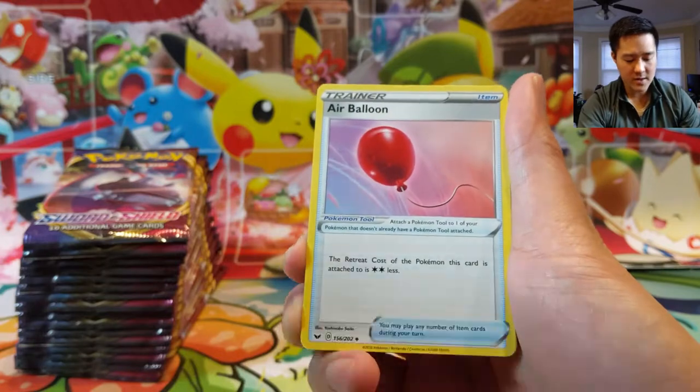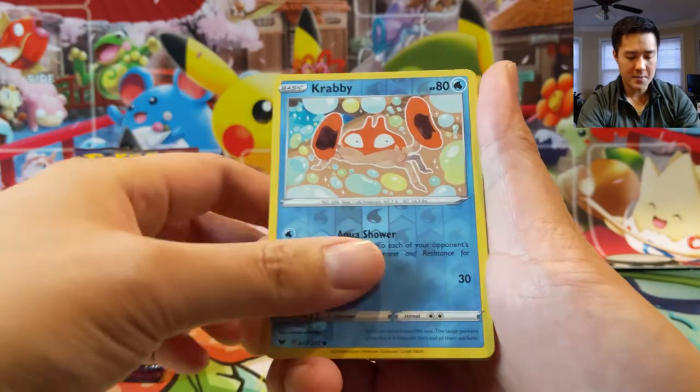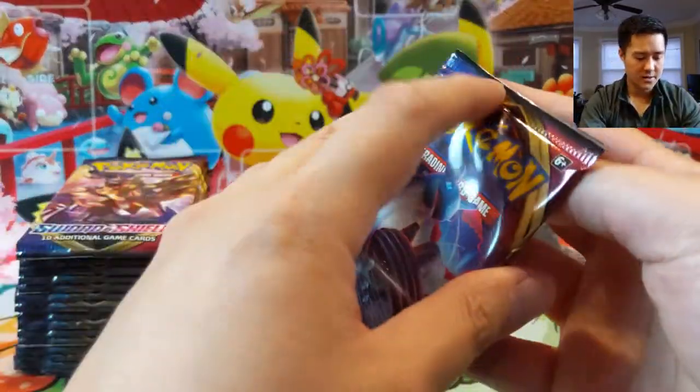So we're going to begin with an Air Balloon — pretty useful card — Poké Kid, Heatmor, Crabrawler, and then just a Dreadnought. Another crappy one. All right, let's start.